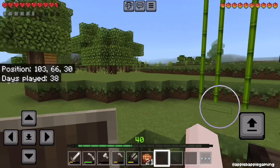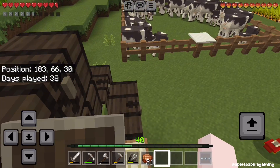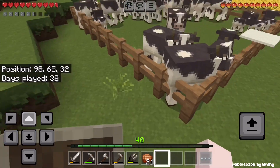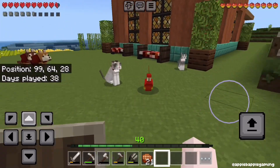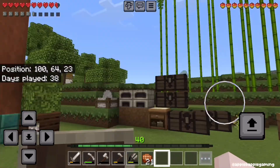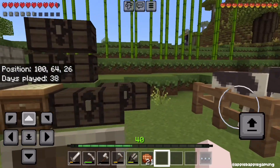I found this mine shaft under the house, in that same cave I was exploring on the long play. There was a lot of diamonds, so we have plenty to make diamond tools with. So yeah, that'll be fun. We'll do that after I build the enchanting area. Let's head over there right now.